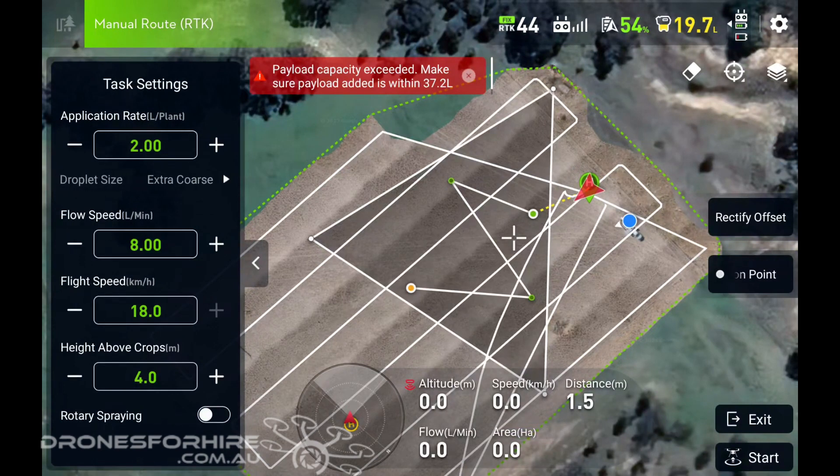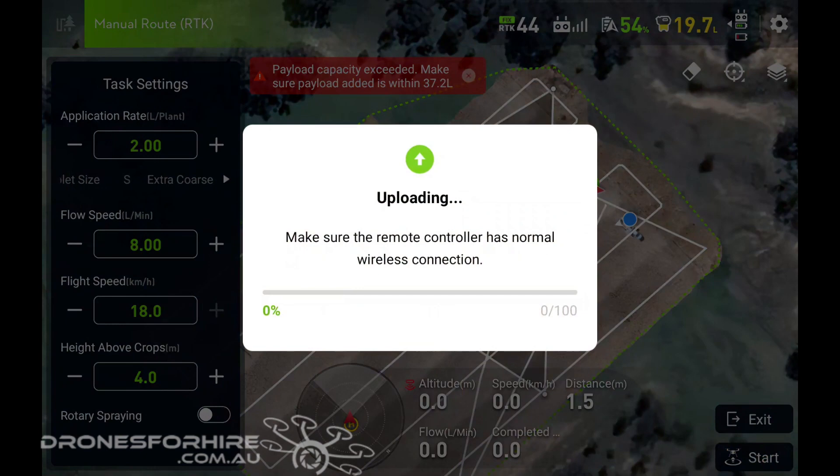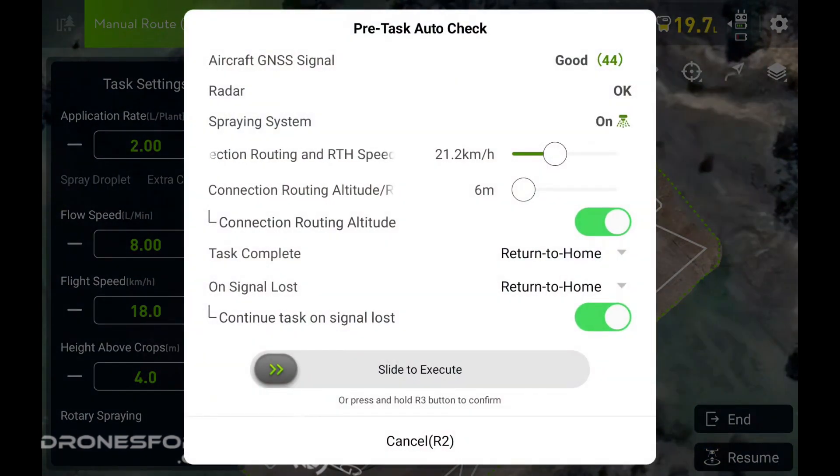That is now ready to go. Press Start at the bottom right — this uploads the mission to the aircraft and gives a final checklist: 44 satellites, radar working, spraying systems on. All settings look fine, so slide to execute. This is a fully automated mission — I'm not touching the controls at all, just sliding my finger across the bottom to execute, and it will automatically spray each clump of blackberry.